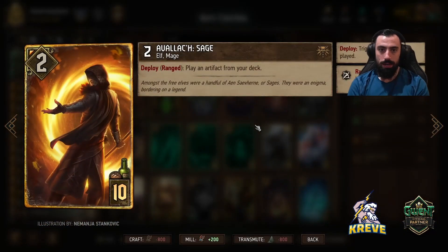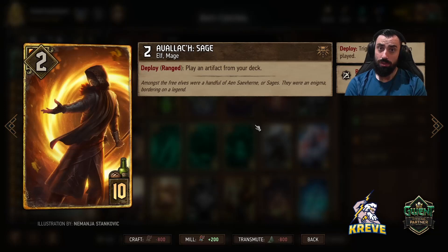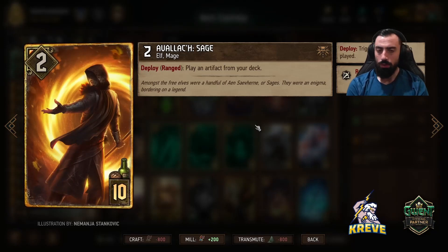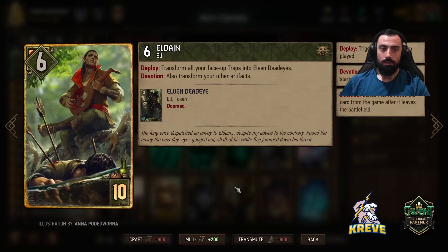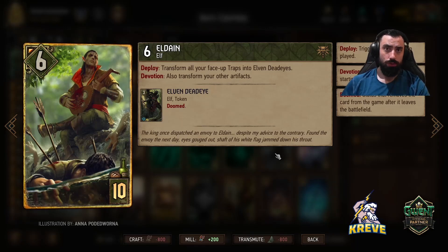Avalox Sage is a consistency card. How I like you to play this is use it to get the scenario card from deck - play this round one because it just gives us consistency and thinning. It plays an artifact from your deck, so we're going for scenario, but we've got a lot of different options - you can go for a trap card if you like, but usually you want to play this as your first move of the match, playing scenario out. Eldane will be played towards the end of a match - it transforms all of our traps into a token unit and provides for a nice point swing.